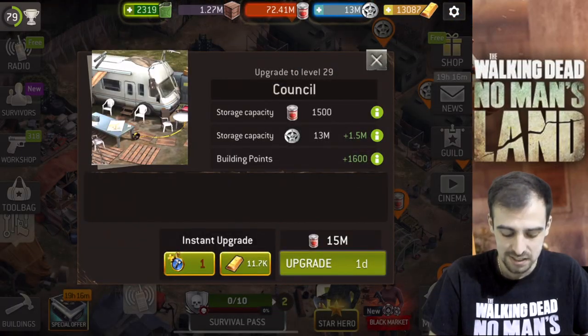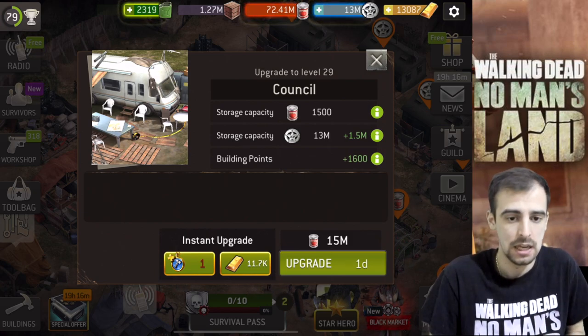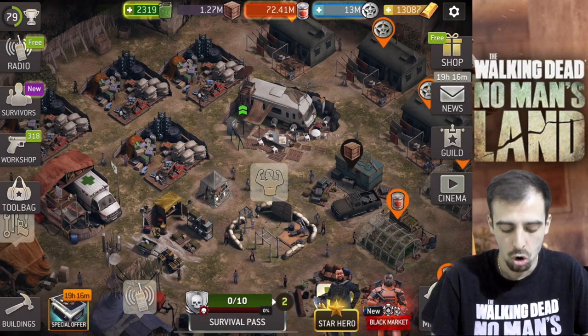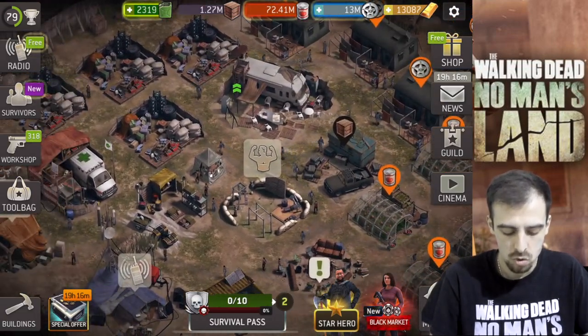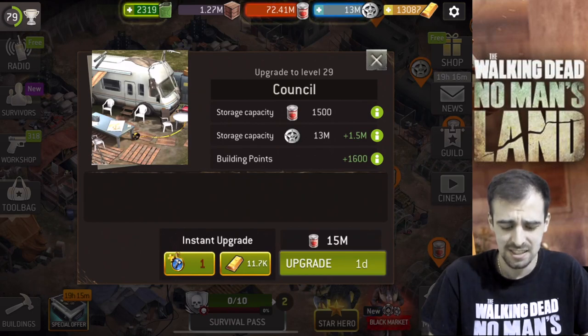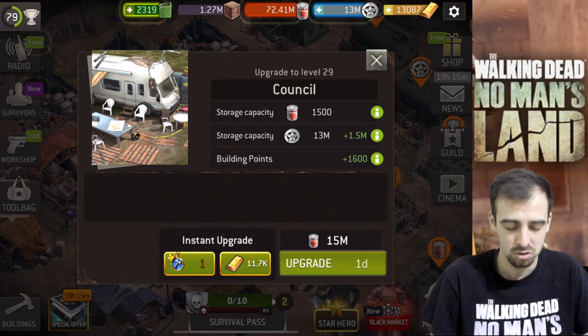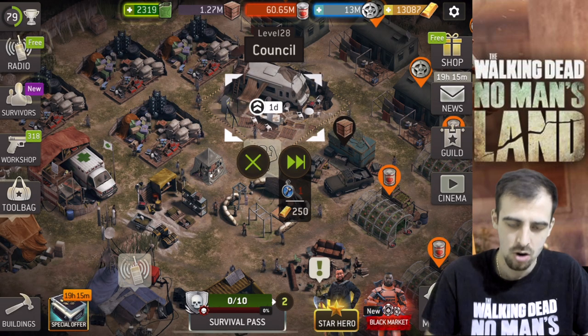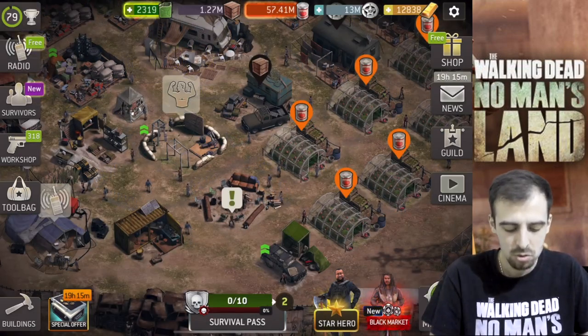Now we can go ahead and upgrade the cancel. This is where you can use your upgrade building plus token to instantly get the upgrade without spending supplies, or you can wait and use it on either the training grounds or the workshop. Let's get this — 11k gold, that's expensive. It's a lot cheaper to just buy full supplies for like 10 bucks and get 20 million straight away. 11k is almost like 80 or 90 bucks — the gold ratio here is crazy. Never spend gold on that, guys. Cancel level 29 — boom, we are upgraded!